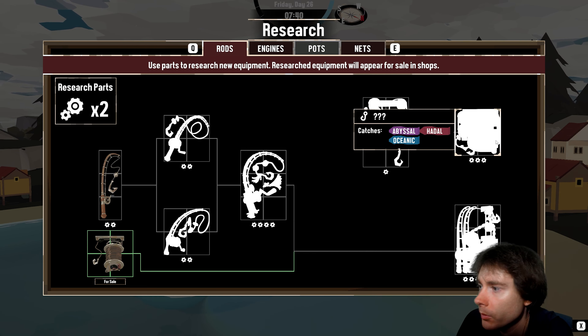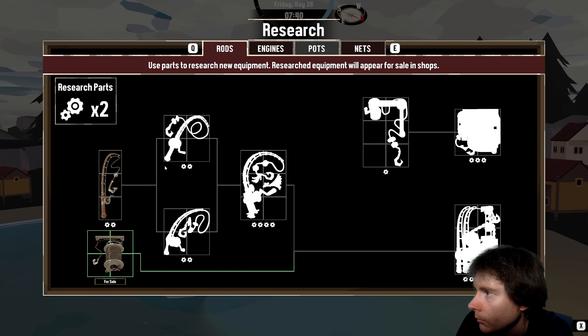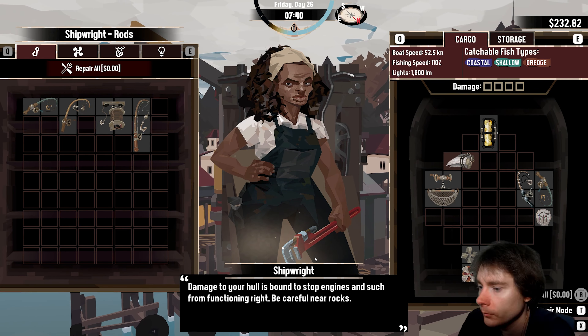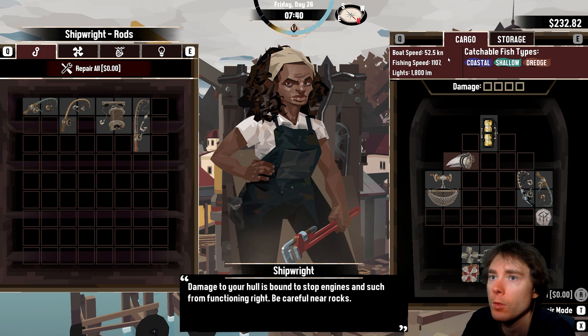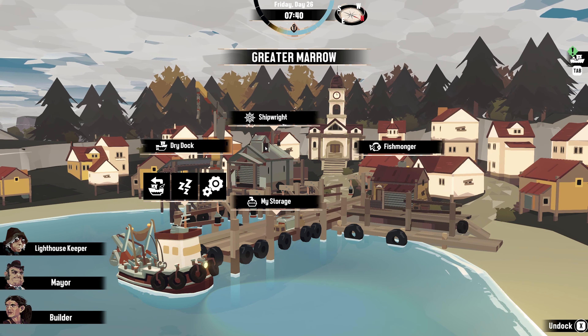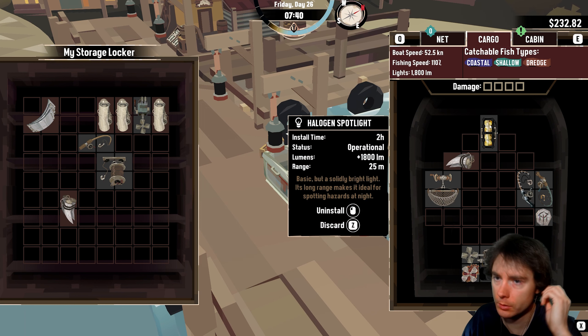This would give me volcanic and shallow, meaning I'd have to leave oceanic. This gives mangrove and coastal. Or this gives coastal and shallow, and I can just run the oceanic. I think I already have the coastal and shallow one — no, I don't. Let's get one of those. That gives me a flexible fishing pole — which I can only put here. It costs more money than I have — all that upgrading sapped my money. Let's get out of here and get some money.